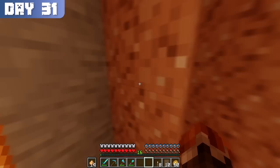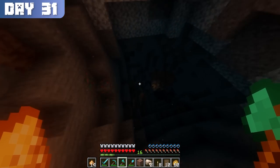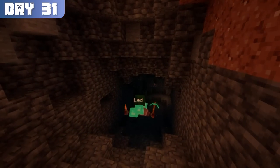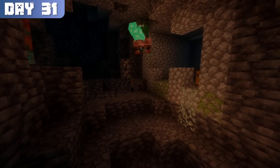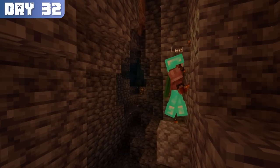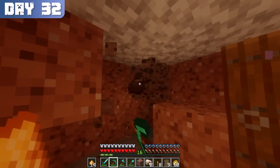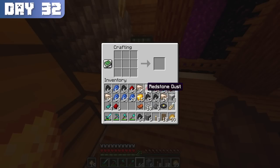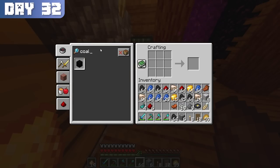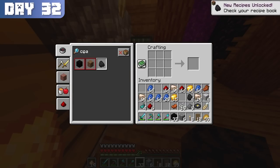With my new gear, I went on another all-purpose mining trip and was racing through the caves. Respiration 3 and Aqua Affinity actually made mining in underwater caves easier than in regular ones. I also no longer had to worry about placing doors every 15 seconds, and I could mine underwater just as quickly as in air. With my fortune 3 pickaxe, I acquired all this ore within day 32. If you've never done this before, I highly recommend it — even in a regular world since underwater caves still spawn in vanilla Minecraft.